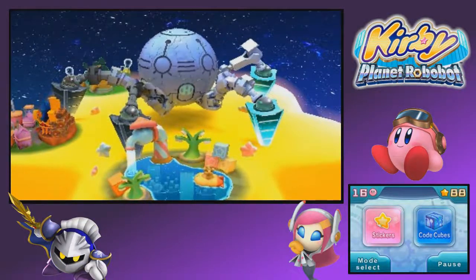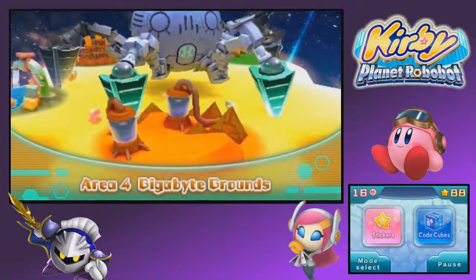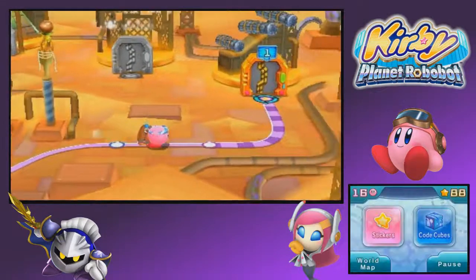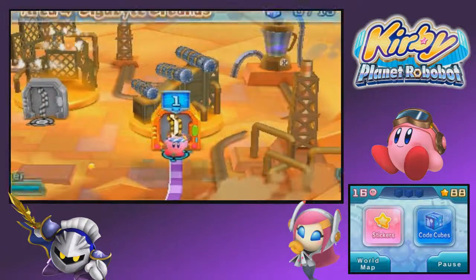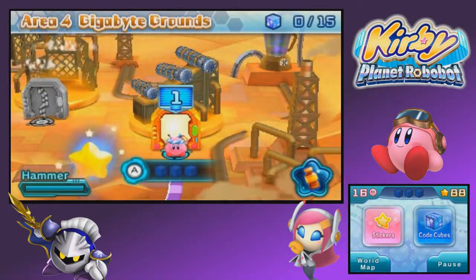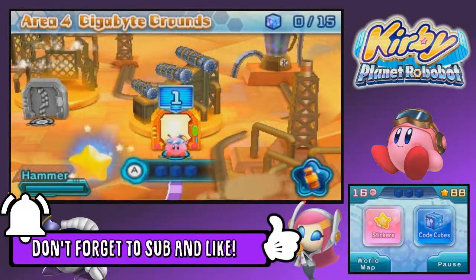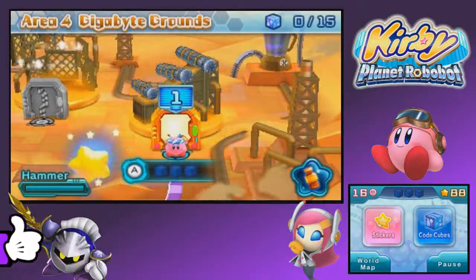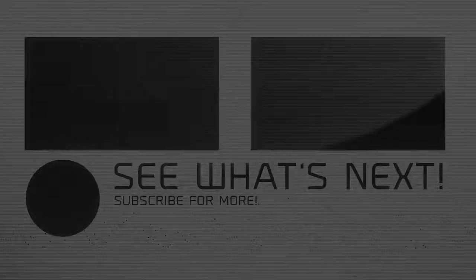And that does it for this boss fight everybody — even though the bad guy technically got away. Alright, three areas down, two more to go. Here we go to Gigabyte Grounds. You've destroyed the enemy base and the next pathway has been unlocked. Say goodbye to Overload Oceans and say hello to Gigabyte Grounds. So everything basically went well for this episode. I think I'm just gonna leave it off here. If you guys enjoyed this episode, don't forget to hit that like button, subscribe and comment. I'll see you guys for some more Kirby Planet Robobot — this has been Cytrix, and I'll see you all again when things get freaky. Bye!